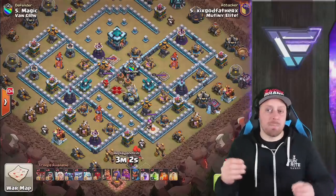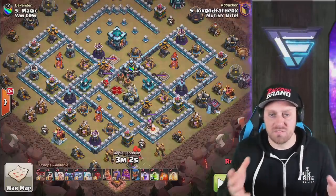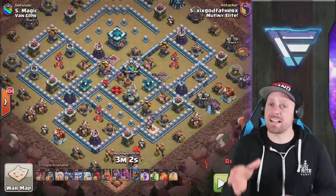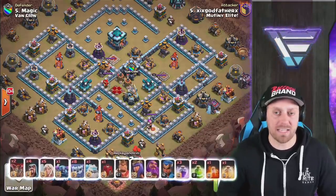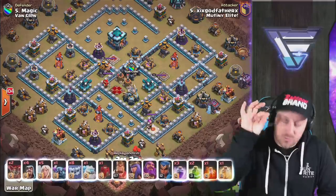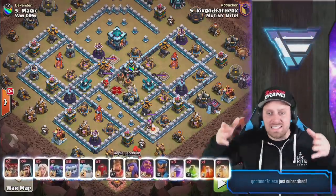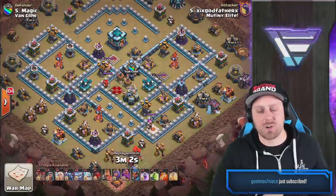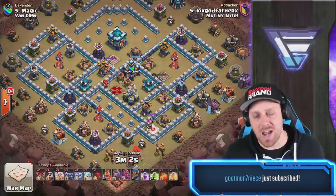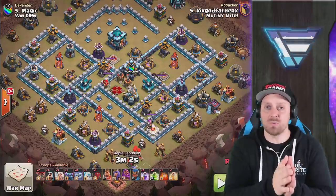In this second example, we have Godfather from Newton Elite coming in on this base with a very similar strategy, although this attack does have those Healers. Notice there are a few compartments with Inferno Towers around the base — one of which is going to stop this attack dead in its tracks. I want you guys to guess in the comment section below which one it is. And as we're recording live, we got Goatman subscribing over on Twitch.